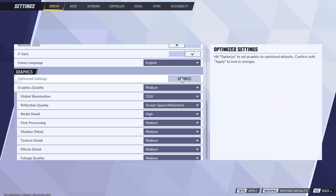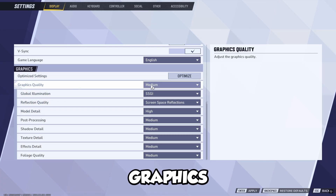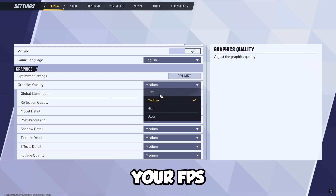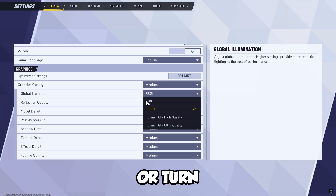So optimize settings — go ahead and click optimize. This is going to give you the optimized settings for your device. However, it still could be incorrect. So for graphics quality, if you're trying to increase your FPS and they're super low and you're super laggy, I would put this on low.